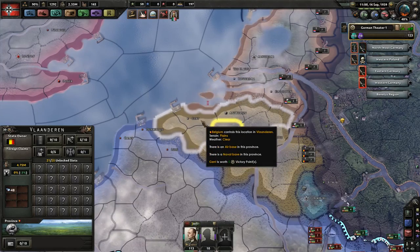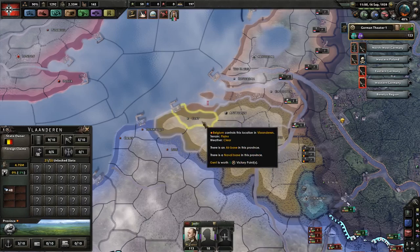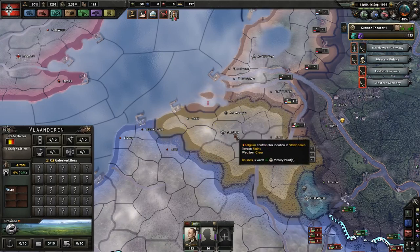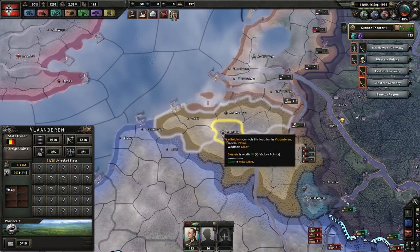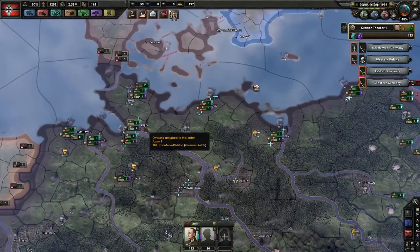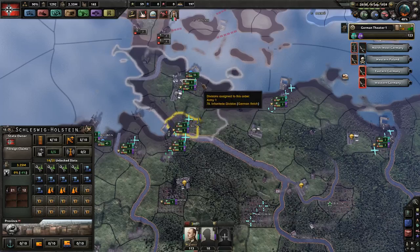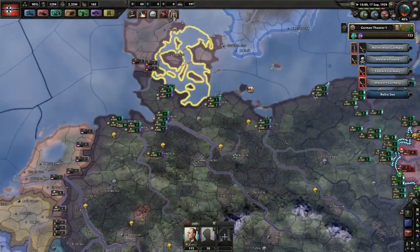It becomes even more of an issue with states that have more inland victory points. So if you were to use a garrison order on Flanderen, you'd have one person on Ghent, one on Antwerp, and one on Brussels before you'd ever get two on Ghent. You could just use port defenses, but then if they land on Hamburg they've got some supply, and if ten guys land on Hamburg with supply they could easily take your one guy in Kiel.